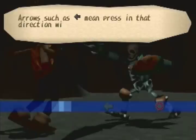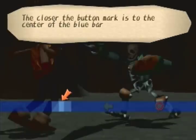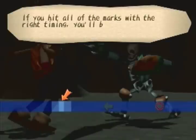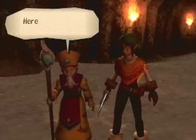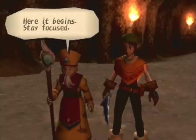Arrows such as 'left' mean press in that direction with either the directional buttons or the left analog stick. The closer the button mark is to the center of the blue bar when you press it, the better your rating will be. If you hit all of the marks with the right timing, you'll be victorious. When the duel starts, you will be given indication of it with this mark — be aware of it. Here it begins. Stay focused. They're a little lenient — as long as you get it in the blue part you should be good. If you get them all in the very center, you actually get a special prize from the duel.